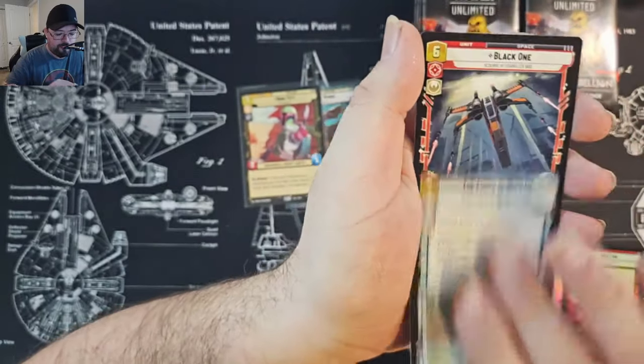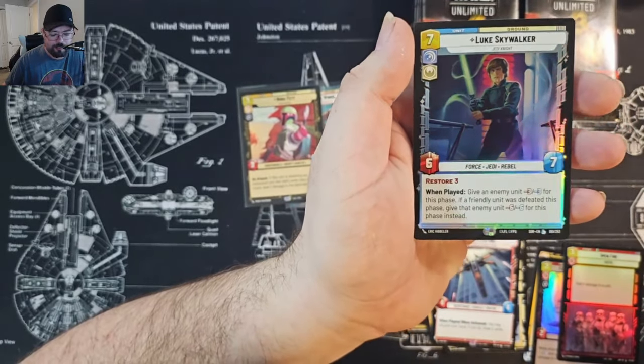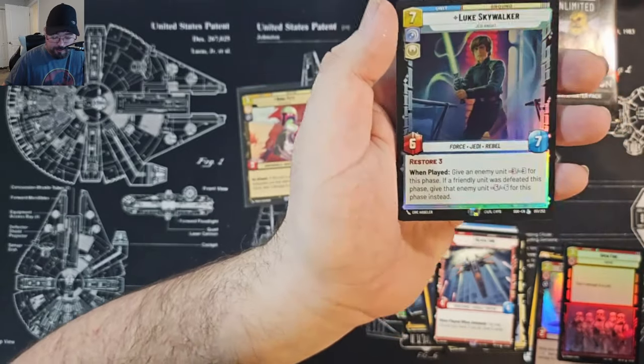The rare is Black One — legendary, beautiful! And a foil Luke — legendary, that's beautiful. That's a card I needed.